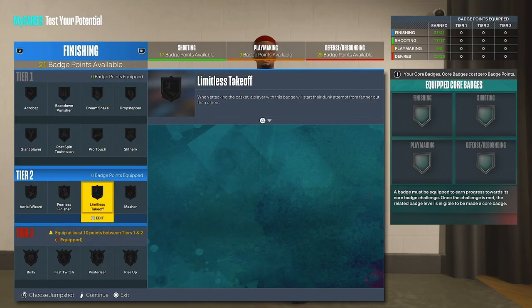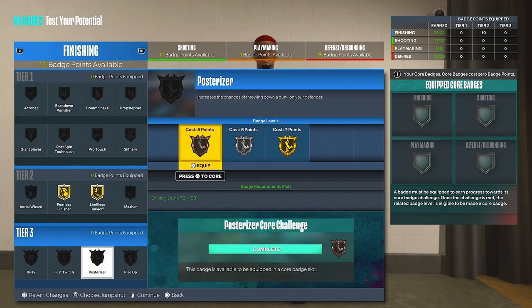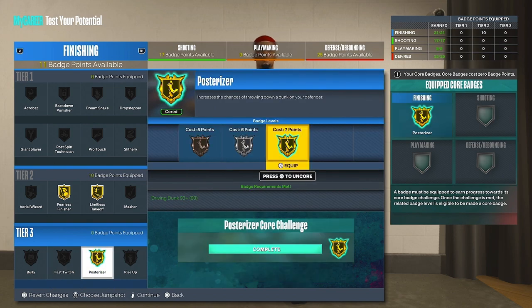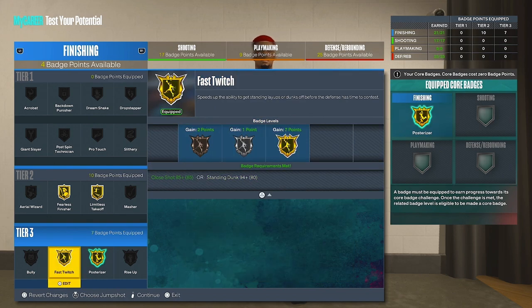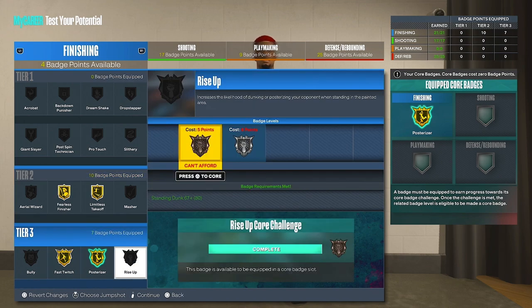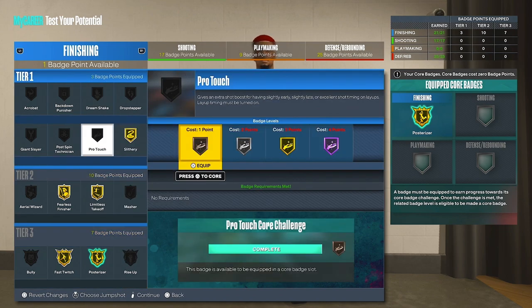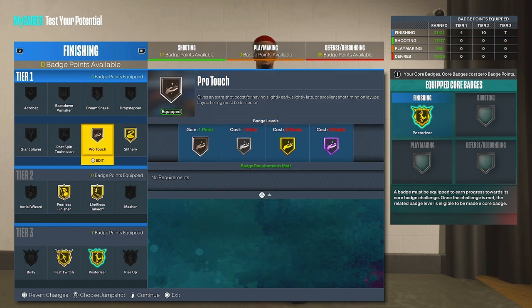Let me show the badges I'd put on this build. For finishing, I'd core Posterizer and put Fast Twitch on gold. If you want Rise Up, add one badge point for bronze or two more for silver. I'd put Slithery on gold as well. The most important finishing badges are Fearless Finisher, Limitless Takeoff, Fast Twitch, Posterizer, and Rise Up. If you have extra badge points from being level 39, you can play around further.